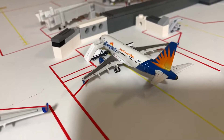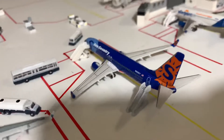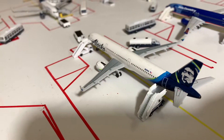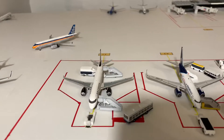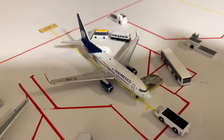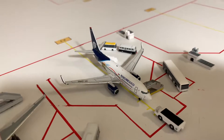Next up is an Allegiant Airbus A319 operating a flight to Cincinnati. After that, Sun Country 737-800 headed to Minneapolis-St. Paul. Then Alaska Airbus A320 Neo headed to San Francisco. On the other side, Air Canada Airbus A320 will be operating a flight to Montreal. And then after that is an Aeromexico 737-700, which will be operating a flight to Mexico City.